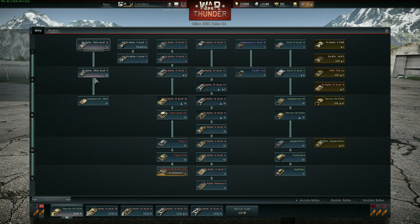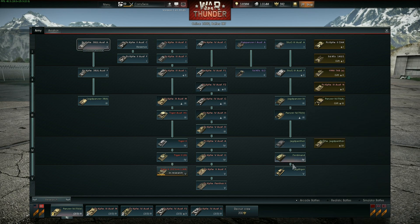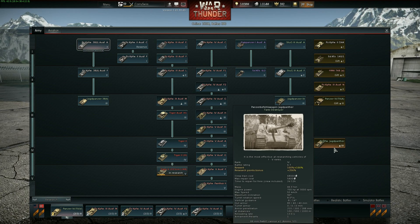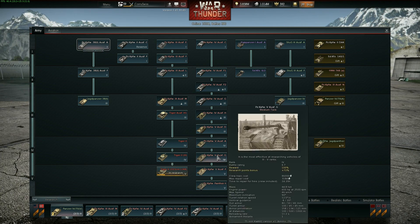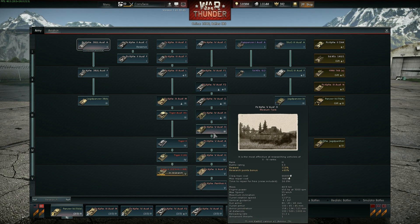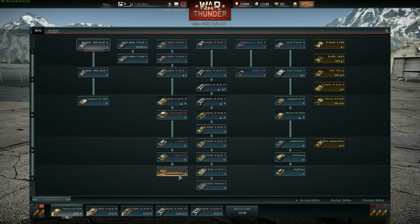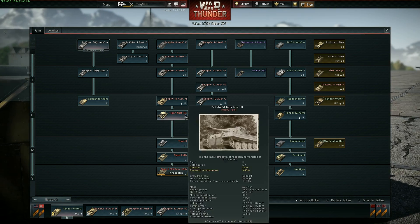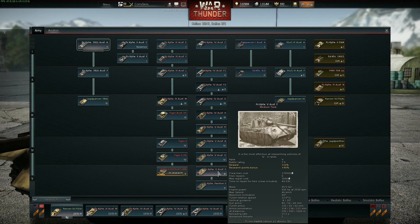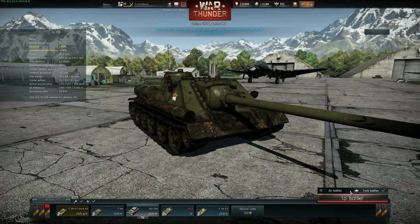Let's look at the tanks it generally sees — everything from 5.7 to 7.7. The Jagdpanther is its counterpart at 6.7, the Ferdinand at 7.0, the Jagdtiger at 8.0. So you'll see Ferdinands and Jagdtigers. Panthers from the D all the way to the F, and Tigers from the Tiger I all the way to the Tiger II H. That's your competition in this tank.